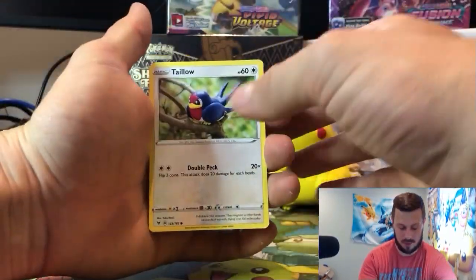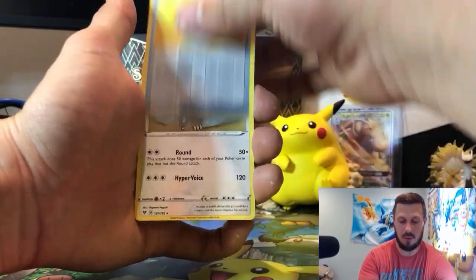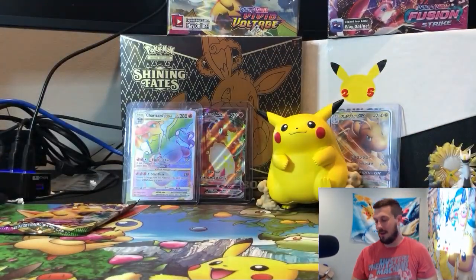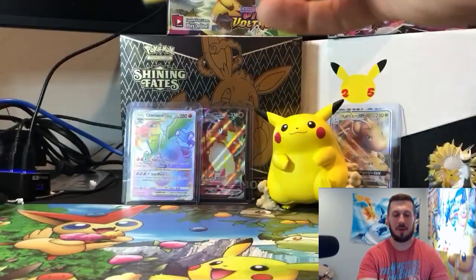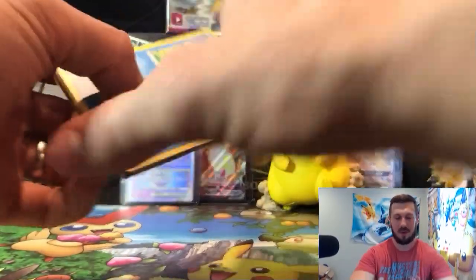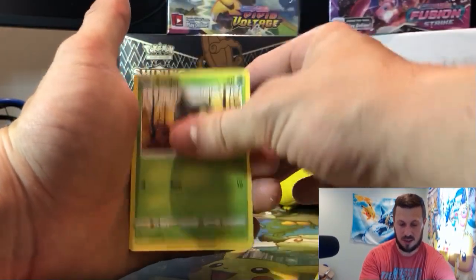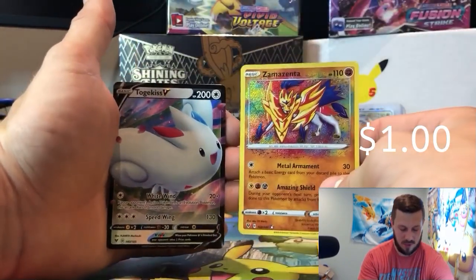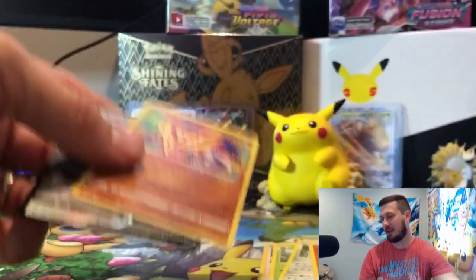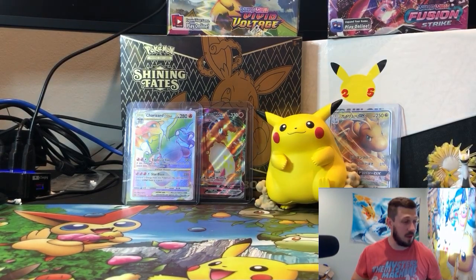Second from the last pack: Charmander, Wooper, Meowth, Cottonee, Miltank, and Exploud. Those last nine packs of this box — I don't want to do a double Vivid Voltage week so I won't do Vivid Voltage for the next video as well, just in case those nine packs don't have anything good. Last pack — Zamazenta Amazing Rare and a Togekiss V! Definitely some more hits — two V's, a VMAX, and an Amazing Rare. I appreciate it.